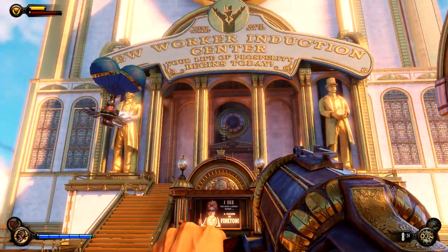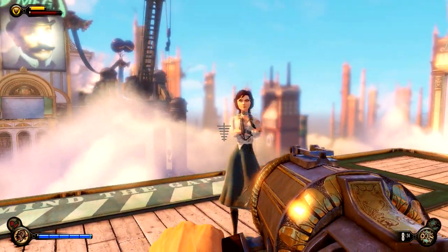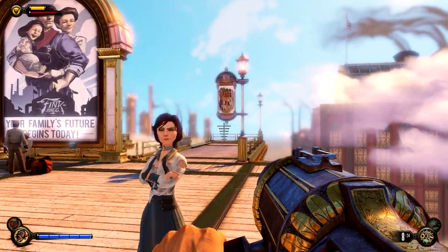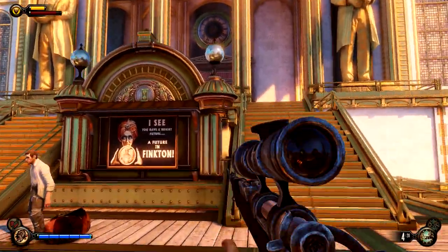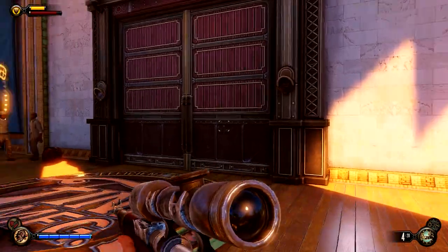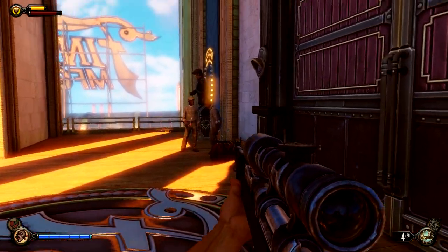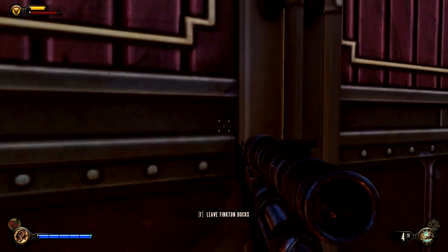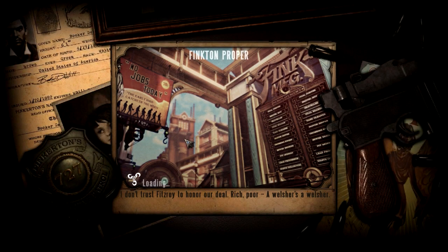The weapon I'm about to show you is the volley gun, but if you did not pick it up over there, or even if you did, this is still going to benefit you because there is a little something else. When you come up here you're going to run up the Finkton doorstep — there's some loot in some of these bags you can get. You can also get some stuff over there, and then run through the main gate of Finkton.